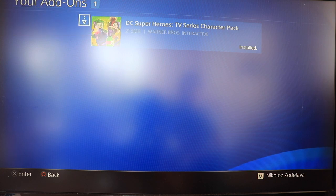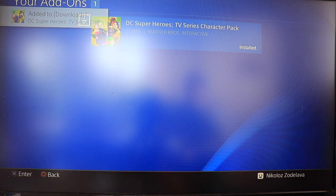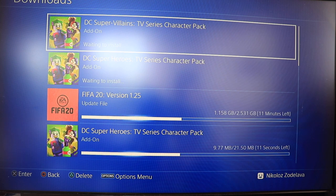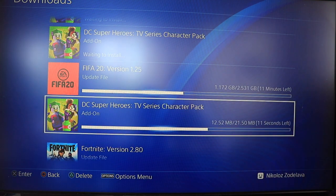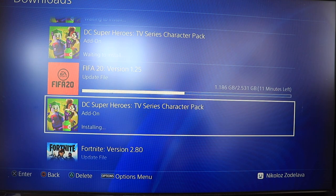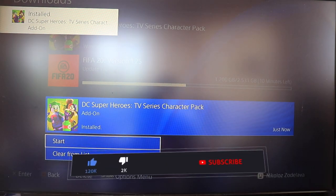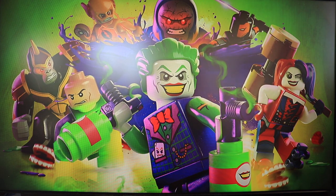The DC Super Heroes TV Series Character Pack is installed. Tap the download button again and it will tell you to go to downloads. As you can see, it is downloading here - it will take 10 seconds. The download is completed and installed. Tap that, then tap the Start button to launch the game.